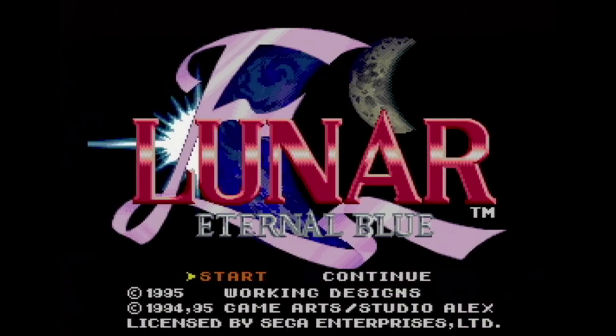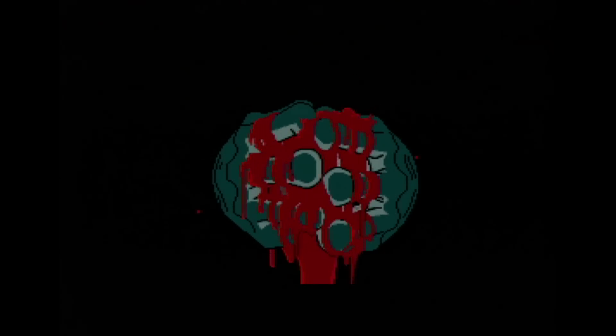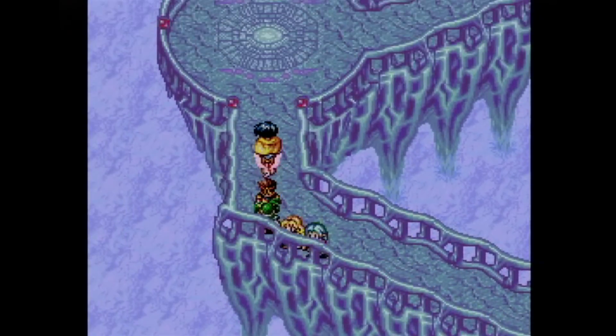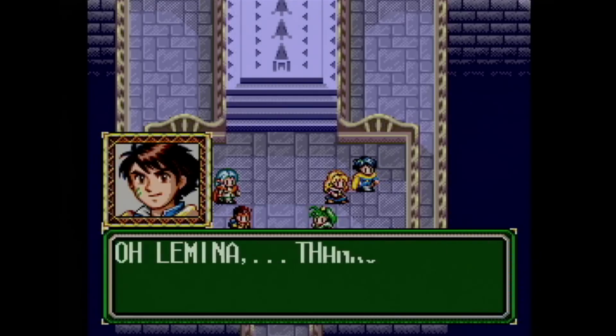That was followed up by Lunar 2 Eternal Blue, also on the Sega CD. I really like this one a lot more than the first Lunar, for the most part. Firstly, the animation in the cutscenes is about 200 times better, and they're much more enjoyable to watch. Secondly, the graphics are more detailed and much brighter. In fact, everything in this game just looks really nice. The main character, Hiro, is also far more interesting than Alex was in the first game, and as a whole, this game seems better all around.